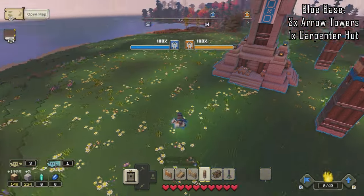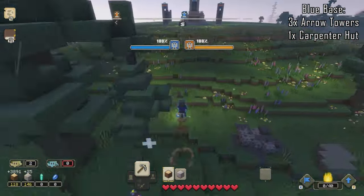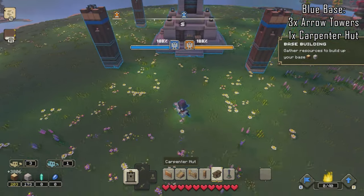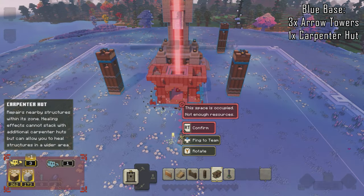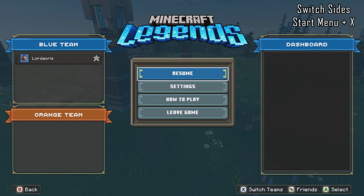Once we spawn in at the blue HQ, we're going to put up 3 arrow towers just on the outskirts of the HQ, then get a carpenter hut. This is just to ensure that when we switch teams shortly, this base stays intact and doesn't get destroyed. Once the 3 towers and the carpenter's hut are up, we're safe to switch sides.